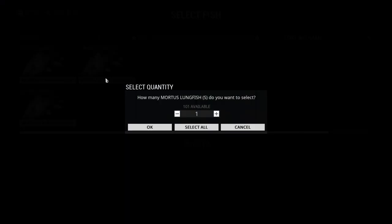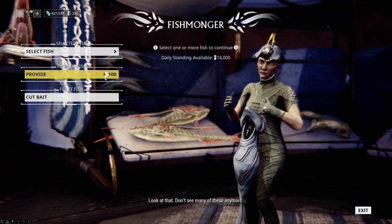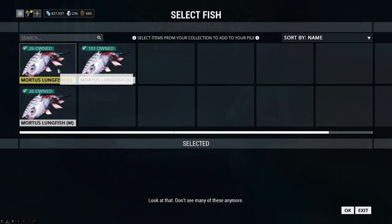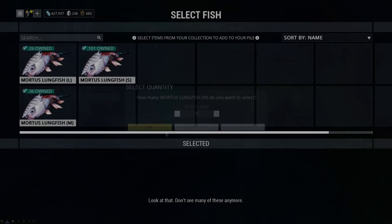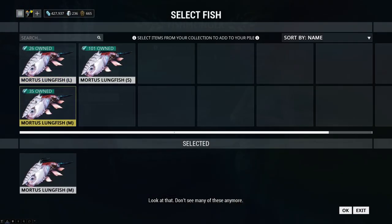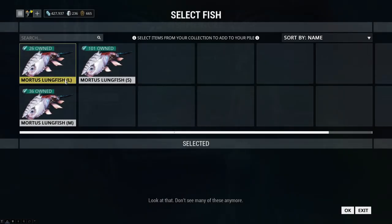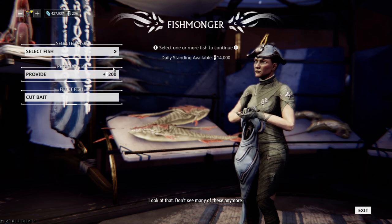Small fish are worth 100 standing. The medium fish are worth 125. And the large fish are worth 200. That pond — everything that you catch is going to be these guys.